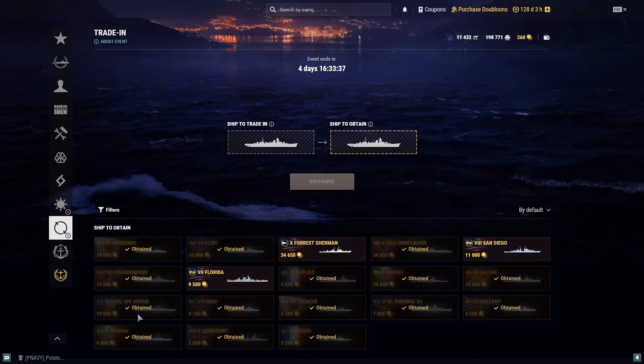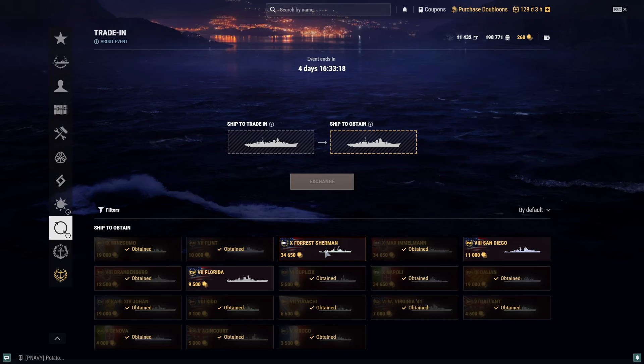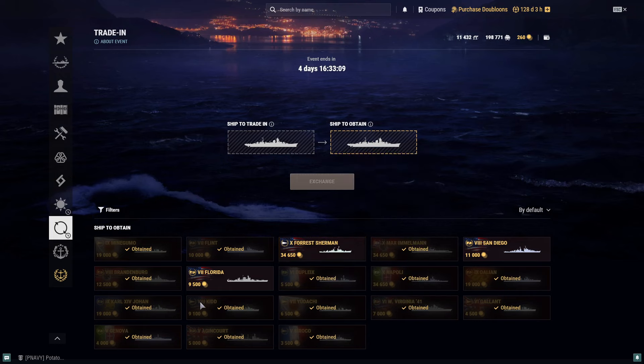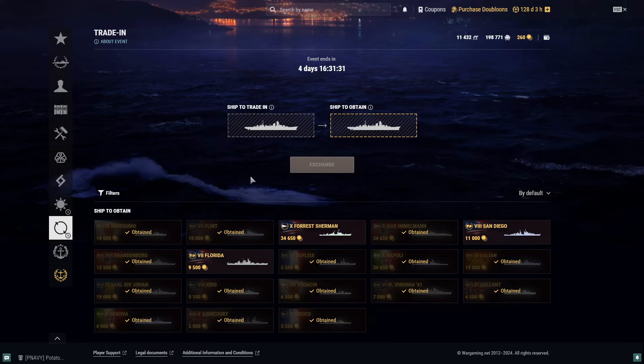I have talked about Karl XIV Johan, Minegumo, and a couple of other ships that you can get by exchanging your Forrest Sherman. I posted a video about two and a half to three months ago on how you can actually exchange your Forrest Sherman — I will post the link in the description. I do believe that Rhode Island and Johnston might be available in this trade-in event.